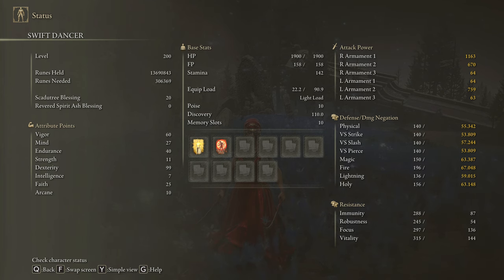In order to obtain the max performance of this weapon and to have an optimal build, we are going to use 60 on Vigor, 27 on Mind, 40 on Endurance, 11 on Strength, 99 on Dexterity, and 25 on Faith. Golden Vow and Flame Grant Me Strength are going to be our main buffs. And once again if you want to deal the max damage possible in DLC scenarios, be sure to have your Scadutree Blessing on level 20.